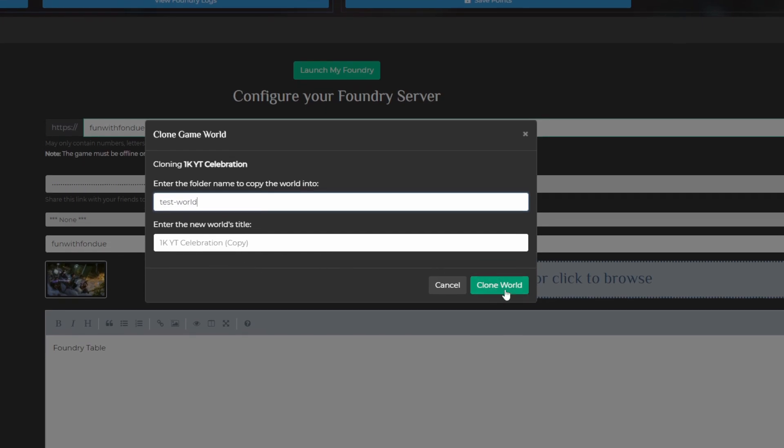This process will allow us to use a test world for testing purposes, and then if we downgrade back to the previous version of Foundry, we won't corrupt or lose any data in our main game worlds by migrating back and forth. I know we have the backups from before, but I've found this to be a very useful step.